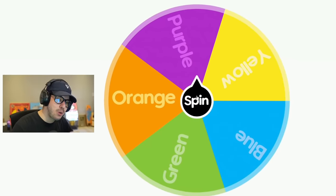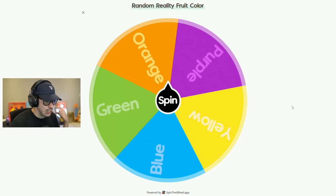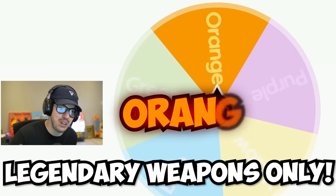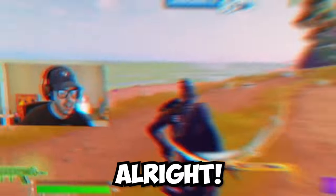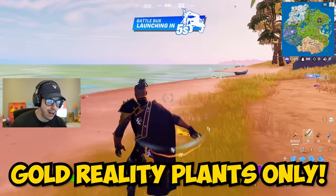We're back to the color wheel. Purple was our first color, but what will the second one be? It looks like it's going to be orange — legendary weapons only from the orange reality fruits. I thought it couldn't get any harder, but here we are. Gold reality plants only, and this should be a lot of fun.